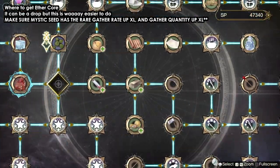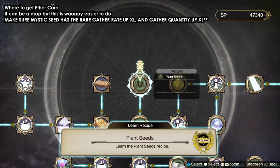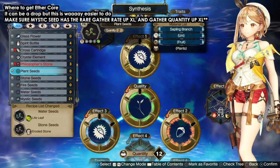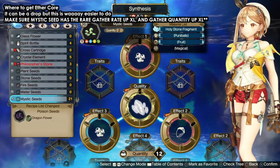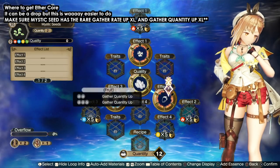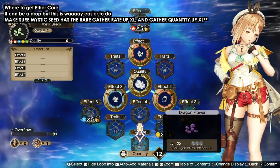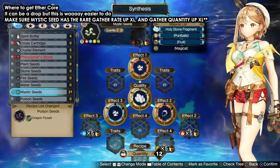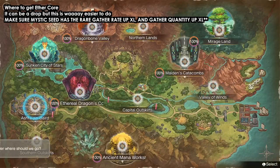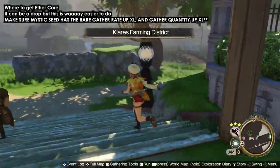For the ether core, we need mystic seeds. Use the plant seeds to unlock the recipe for the plant seed at the top, which unlocks the water seed. From the water seed recipe you can unlock the mystic seed recipe. When creating the mystic seed, there are two things to focus on: rare gatherer and gatherer quantity — both should be high. The growth rate does not matter. The two main things are rare level and gatherer quantity level — don't worry about growth.